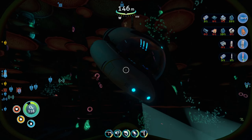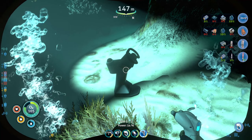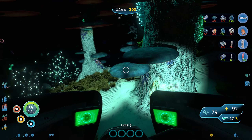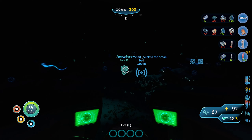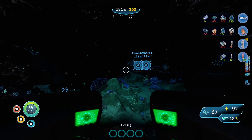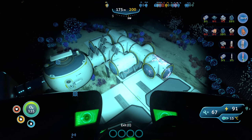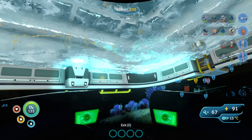Hello everyone and welcome back for another episode of Subnautica. I was on my way ferrying stuff back and forth when I found this Cyclops bridge fragment. We're gonna get it scanned because that's gonna allow us to build the Cyclops bridge. I haven't done quite as much as I wanted - I've been reminding myself where I got to with stuff. This is mostly a titanium run that we're doing. I didn't want to collect the fragment without you guys seeing what was going on.